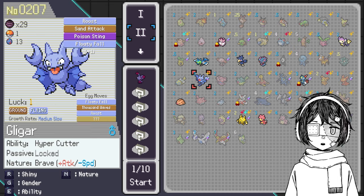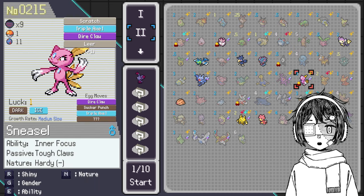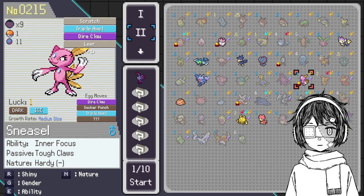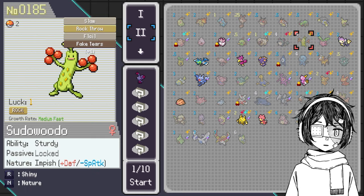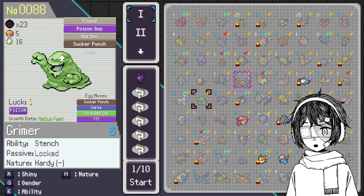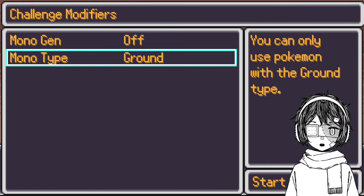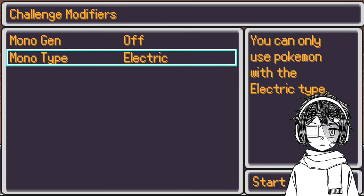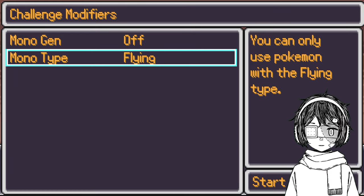For example, Gligar is gonna evolve into a Gen 4 Pokémon which is Gliscor, then we have Sneasel that's gonna evolve into Weavile in Gen 4, we have Misdreavus, Murkrow, Yanma, Elekid, etc. So this is really the big change here. There is obviously the Flying type as well — so for example if I go into No-Generation and I go into Flying type, let me find it. Flying type, there you go.